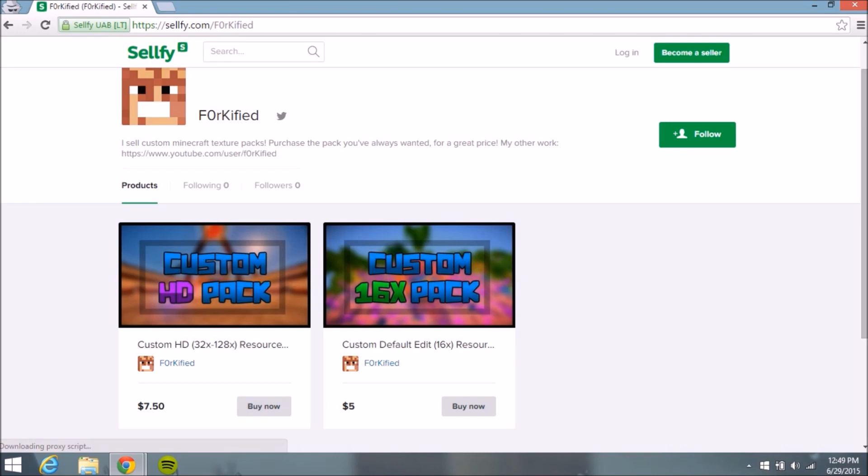You're going to see the two options for the packs. One is 16x, and one is 32 to 128x — so pretty much that's just an HD pack. I'm comfortable mixing any resolution of HD textures, but I do not mix HD and default textures because it just does not look good at all. You can pick either pack — I will either make you an HD pack, which is 32x and up, or a 16x pack, which is like a default edit. It's your choice, whichever one you like more.